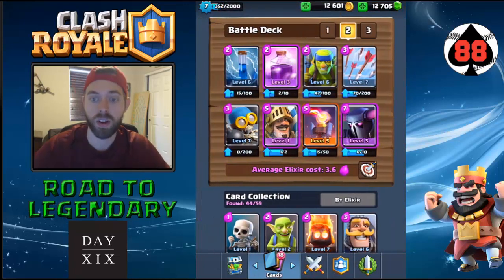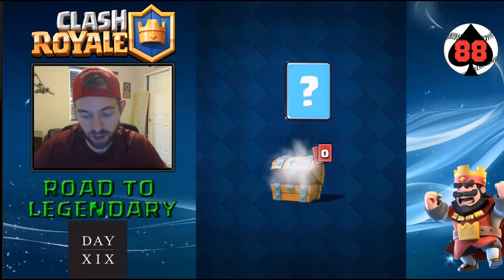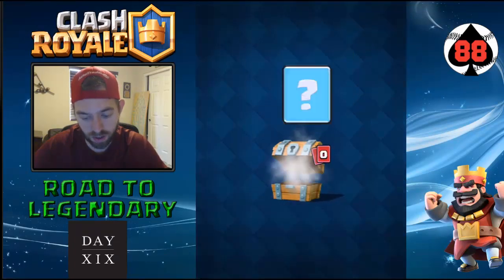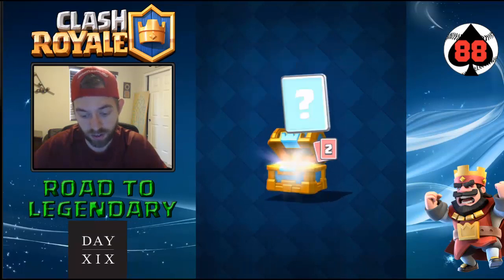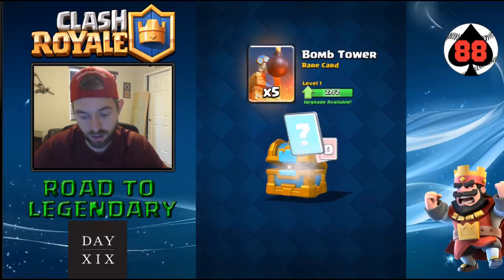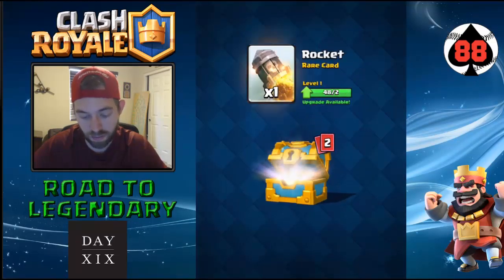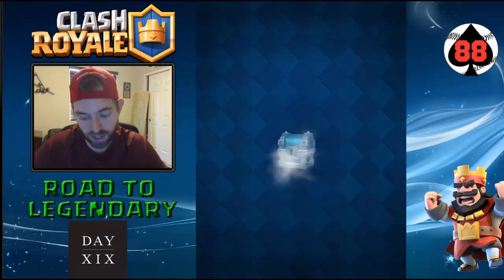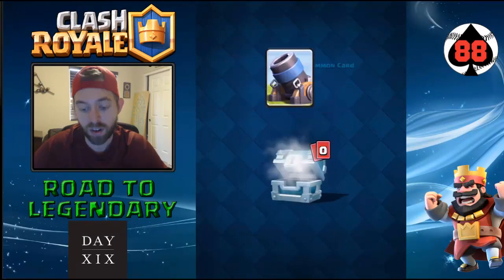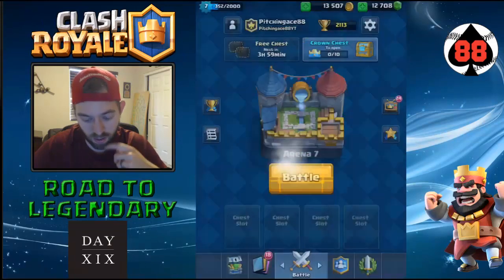So this is my deck right now. Changed it up a little bit from the last one. Basically, this is like a Go Big or Go Home kind of deck. Got the Inferno Tower. This is the Crown Chest for today — I already grabbed it. A lot of Royal Giants — never going to use them, but people always request them. A lot of Spear Goblins, I'll take it. A Mini P.E.K.K.A., nice. Another Royal Giant.